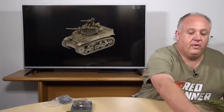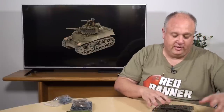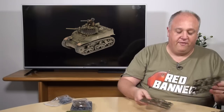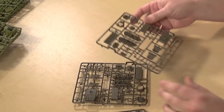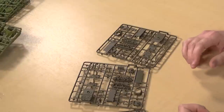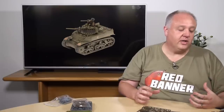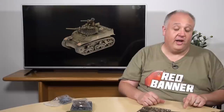Next up, you need Stuarts. Stuarts are the fast, nippy reconnaissance tanks — you get three of these in the box. They're a perfect accompaniment to your Shermans. Between the Shermans and the Stuarts, that gives you a really nice core force. While the Shermans are shooting up tanks, the Stuarts are zipping around shooting up infantry and annoying the flanks of other tanks.